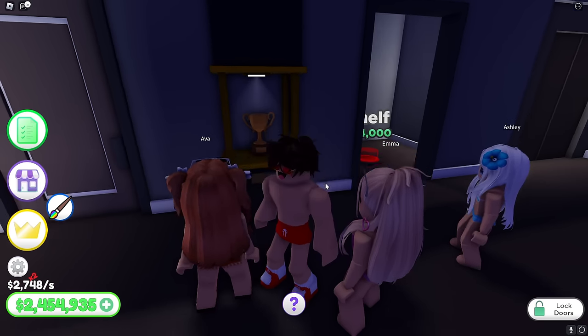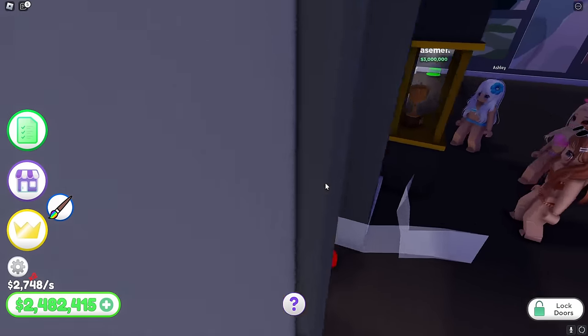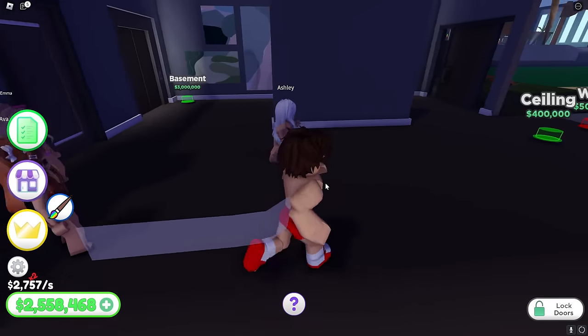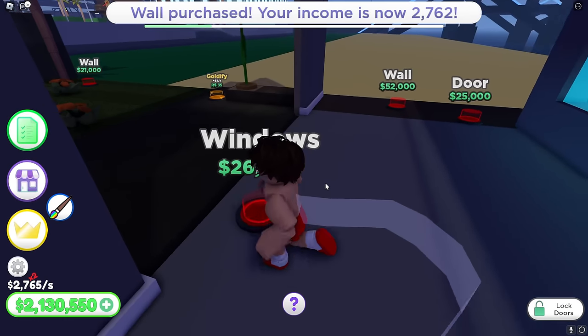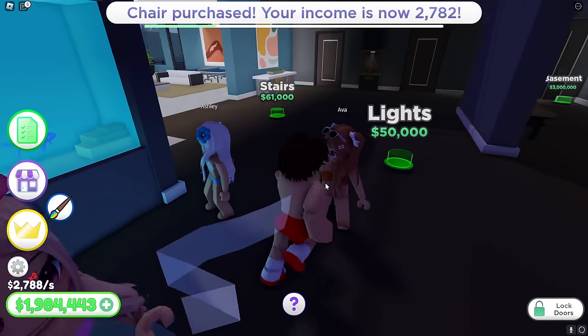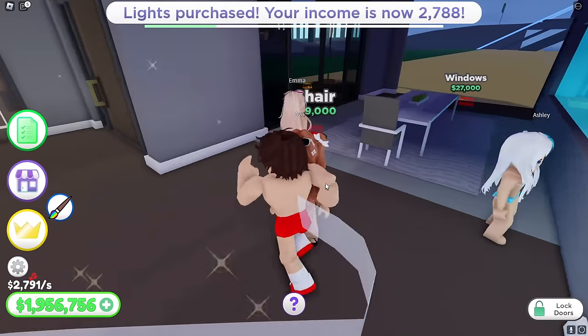What happened? Nothing happened. Oh my gosh, what a total waste of money. I'm just going to keep upgrading the shelves. I'm so sorry for making you buy that, Techie. But come on, upgrade the ceilings and the walls. All right, guys, I'm upgrading all this stuff over here — windows and walls and doors. Oh my God, this place is starting to look awesome. Is it getting super dull in here? We need lights. Oh, I found the lights. Boom! Let's go. Oh nice.